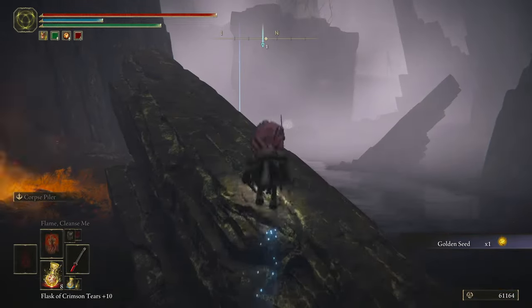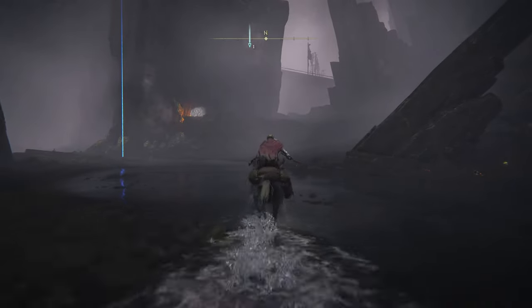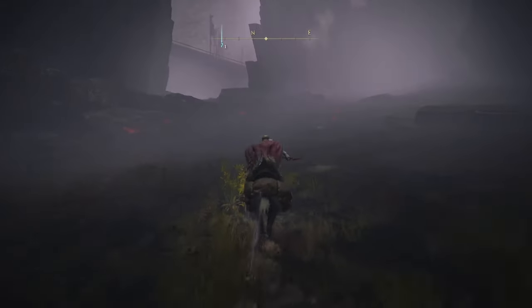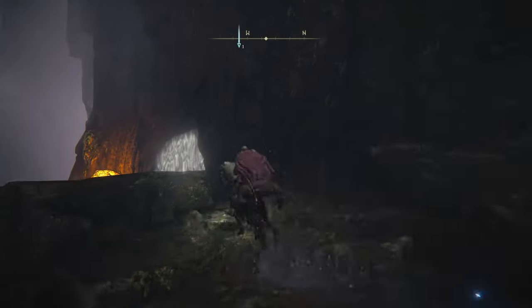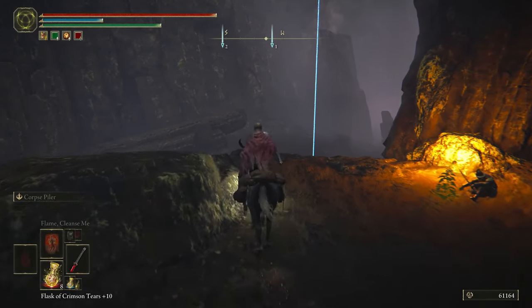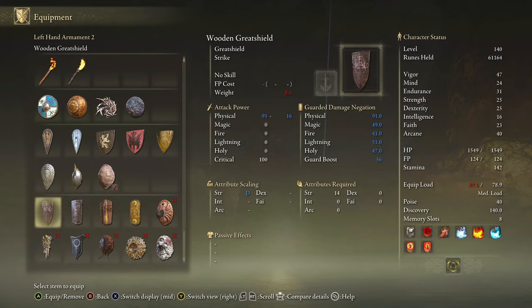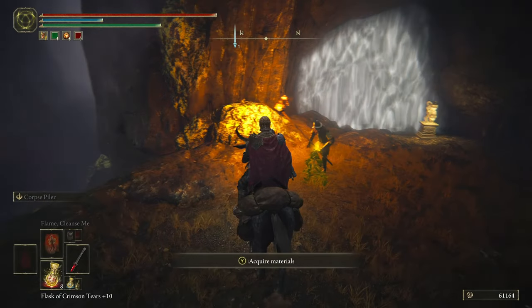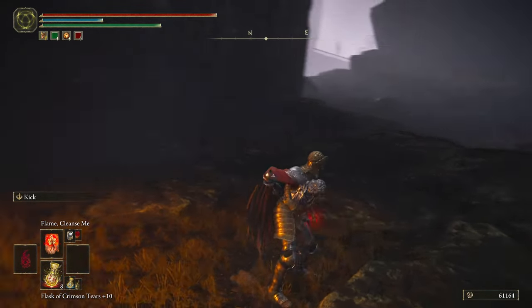I purposely saved this catacomb for the video to show you. Come up here, just be careful with these guys. I'll put my torch on to show you that they won't bother me with it equipped. There's one guy who will still aggro, but the others won't. Pop your Stone Key and head on in.